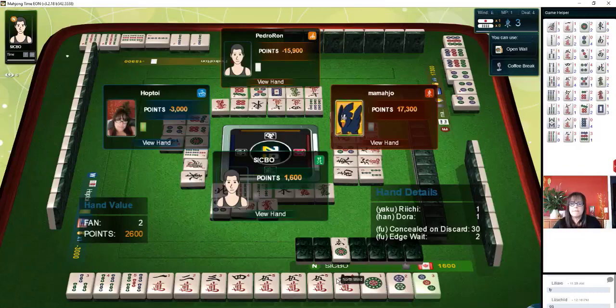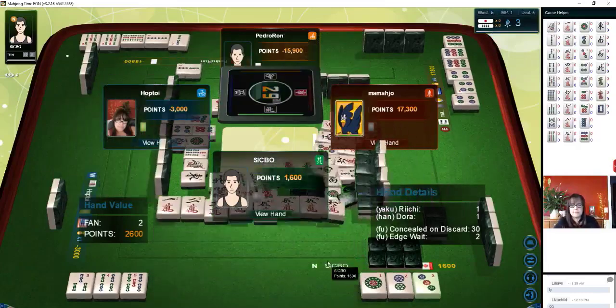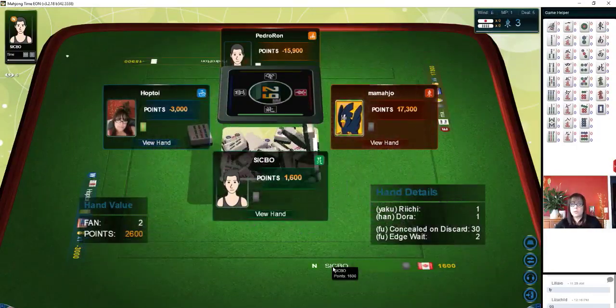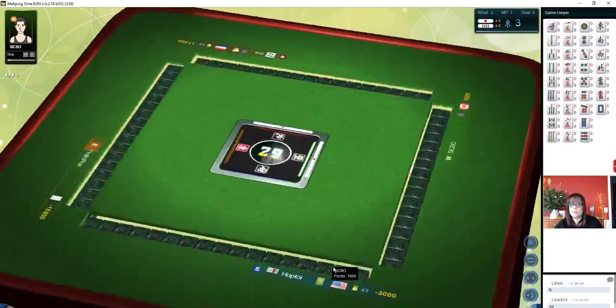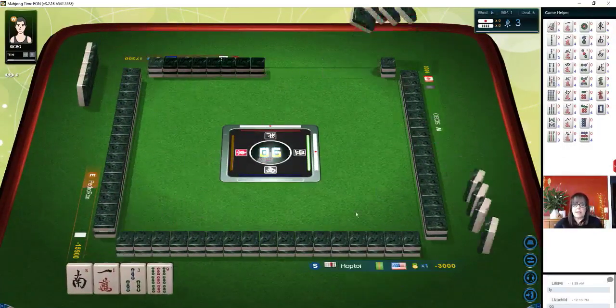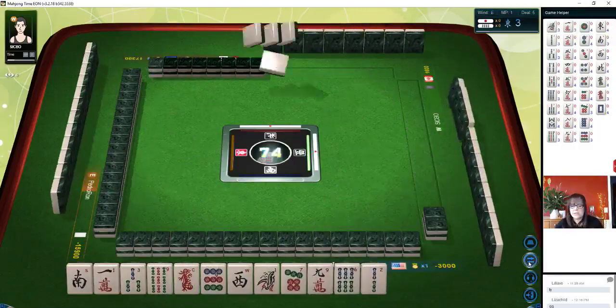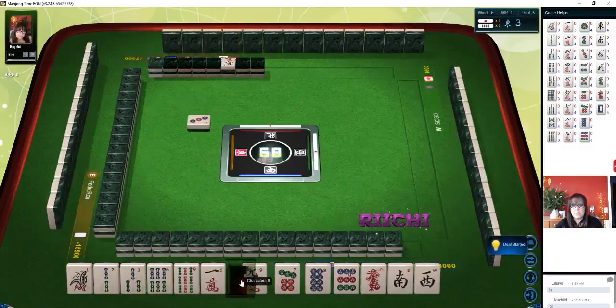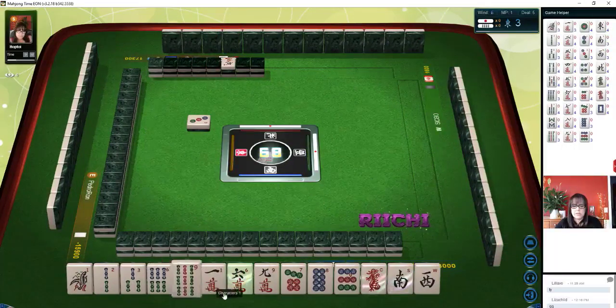We're in third place. We were working on moving towards a full flush, because I was nervous about throwing those honors. I thought maybe they were holding their seat wind. Here we go. Dora is six crack, which we just got. But let's try for Pinfu — we have lots of number tiles. Let's get rid of red dragon.